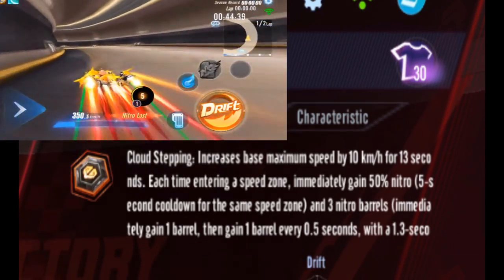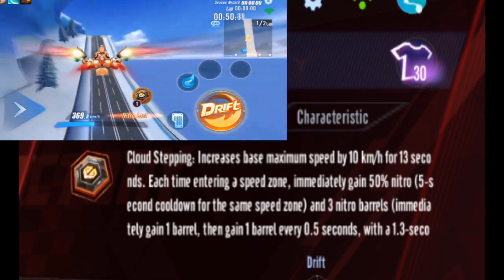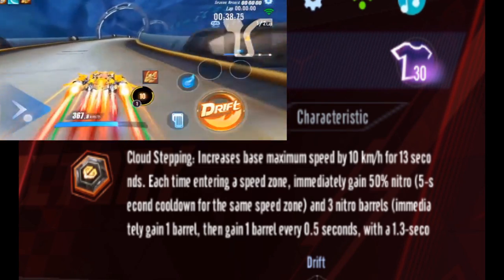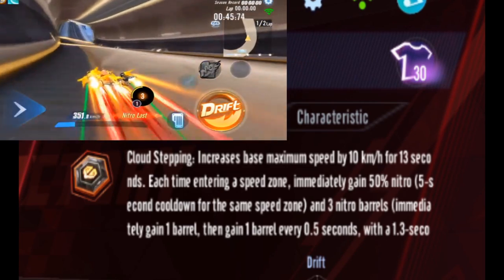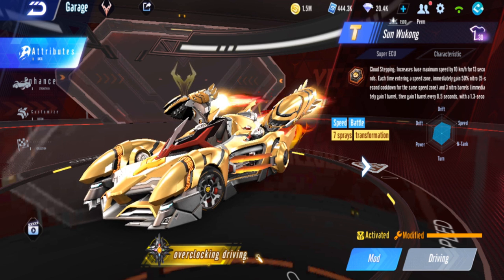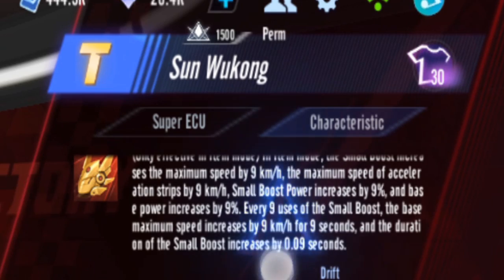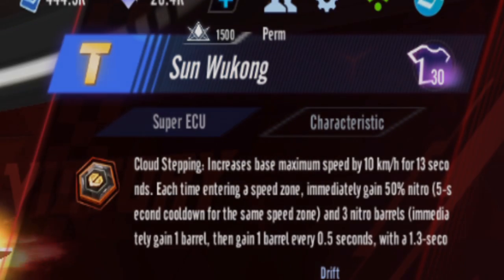The ECU gives you 50% N-Tang and touching three acceleration zones gives even more free nitro. However, I wouldn't recommend this ECU much because not many maps benefit from it. I'd rather use a different ECU unless there are a lot of acceleration zones on a short map. Sun Wukong is not an item car, so if you're an item player you can skip it — even though its item characteristics stats look high.